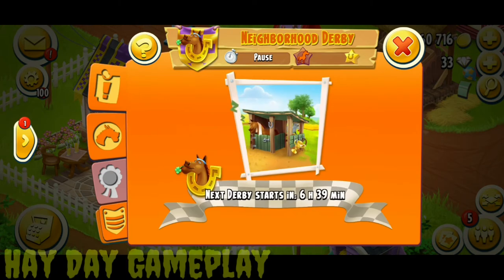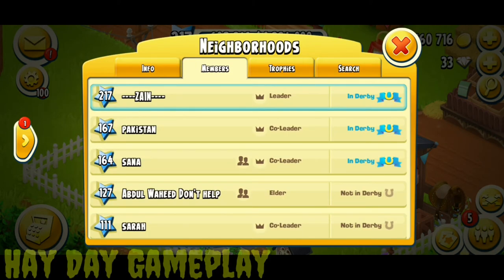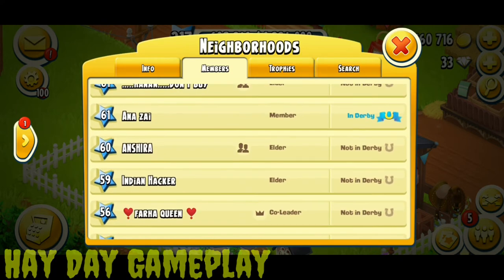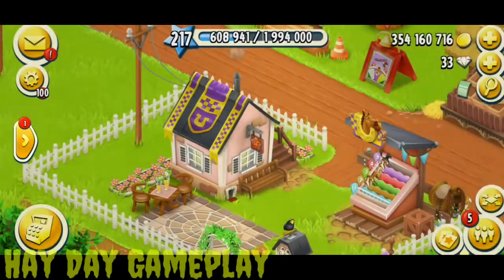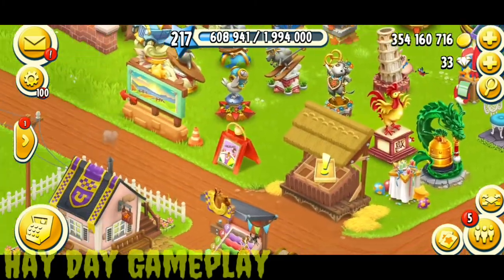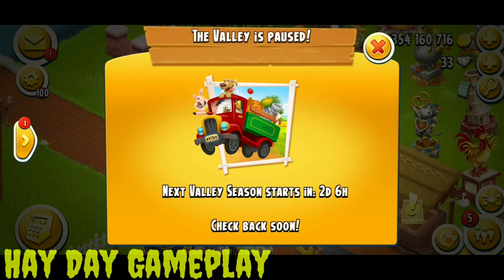The next derby is 320 points — a normal derby. Let me arrange the next derby members. These three players are tough for sure, and I will play. Mahnur will play as well. There are one, two, three, four, five players for the next derby — I think I can add one more. The next valley I think will be the chicken valley, where we have to collect 100 chickens.